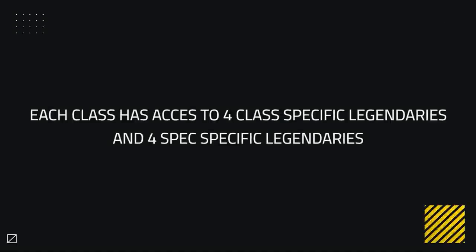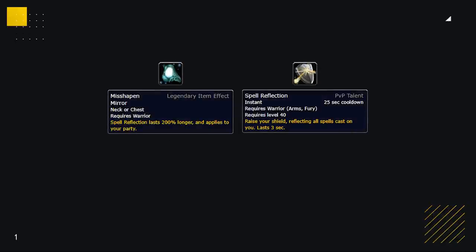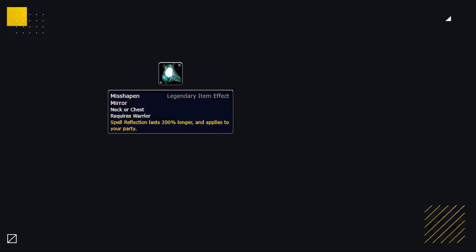With the general legendaries out of the way, let's take a look at each class one by one. Each class has access to four general legendaries shared by all specs, and then four more legendaries for each spec. Starting with warriors, their strongest general legendary shared by all specs is Misshapen Mirror. This makes Spellreflect apply to their entire team, allowing for a ton of outplay potential against casters attempting to crowd control their healer. So if you're a warlock going for a fear on a warrior's teammate, be prepared to play around this legendary.